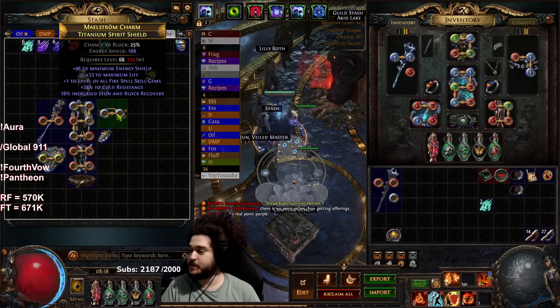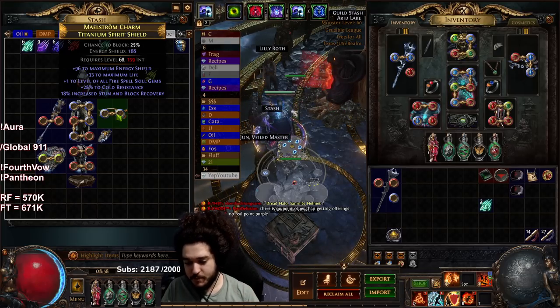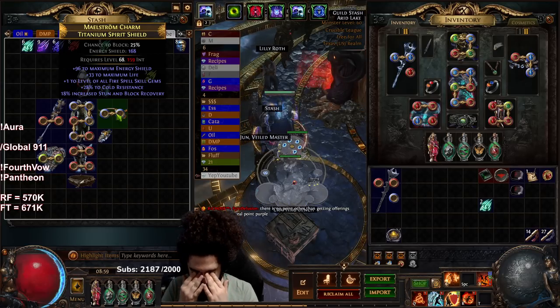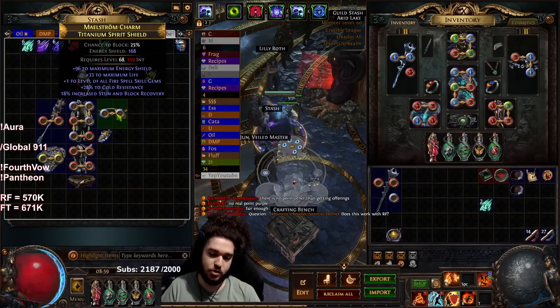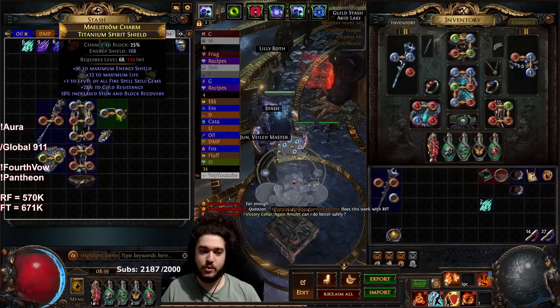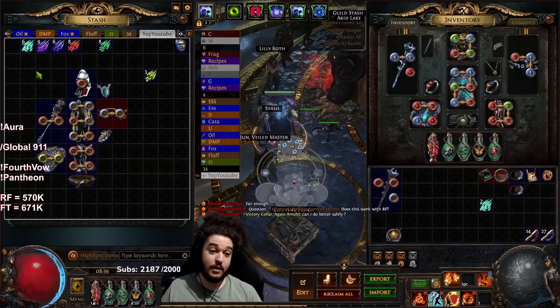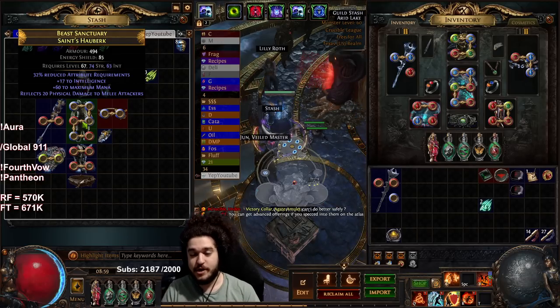For the more defensive approach your typical options are Saffel's Frame, Dawnbreaker, and even Rise of the Phoenix. I would switch off Rise of the Phoenix to either Saffel's or Dawnbreaker probably around yellow maps when damage starts to become more apparent.